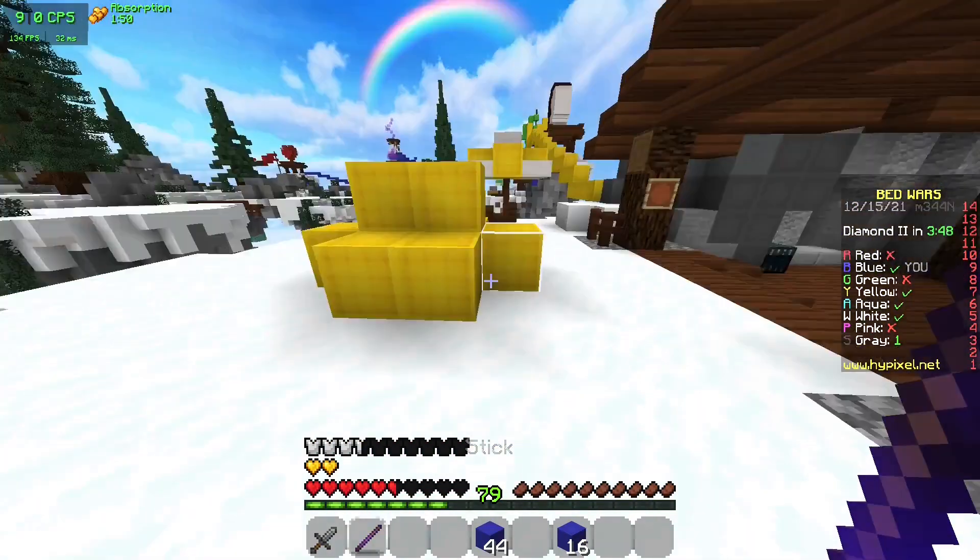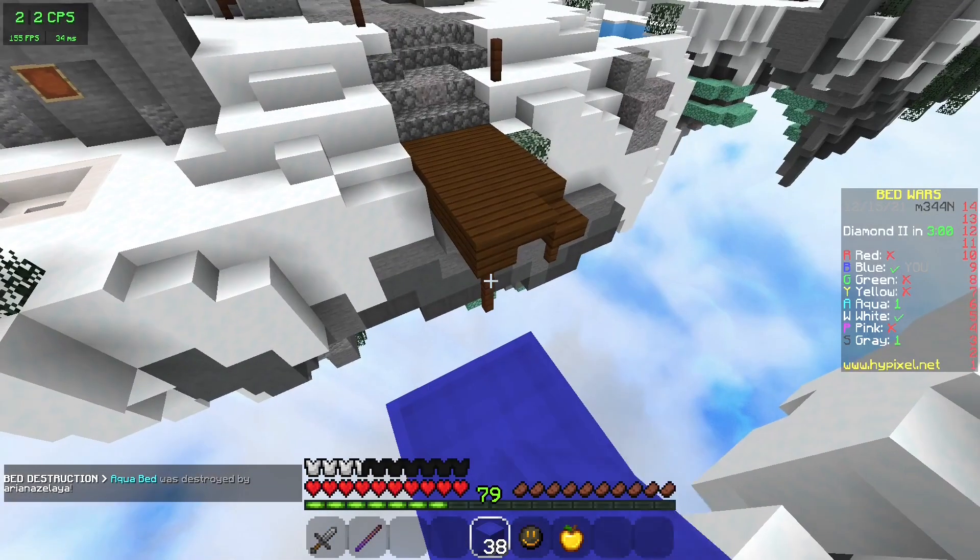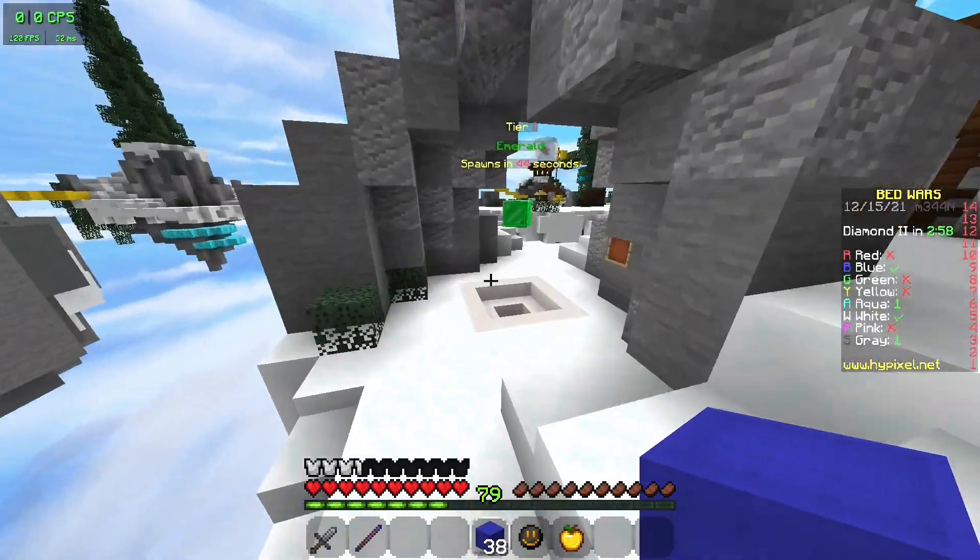After that, I used the knockback stick to easily take out yellow and start step two. Step two is to go to mid and get emeralds — so go to mid and get emeralds.